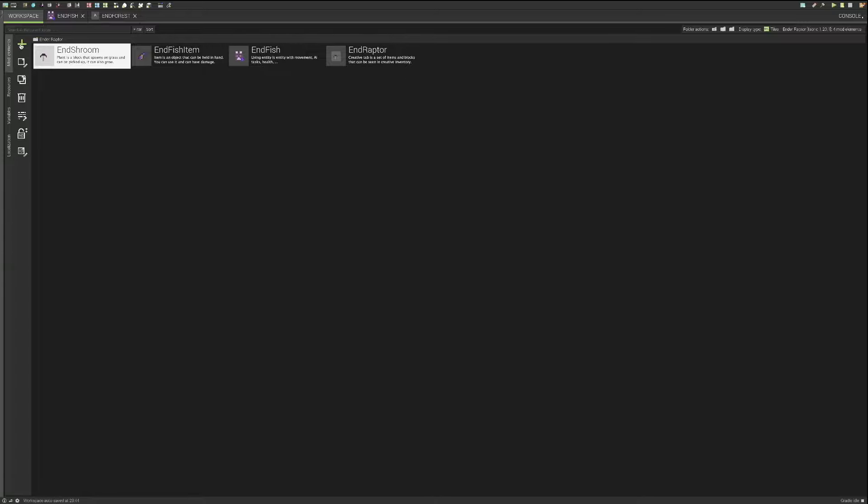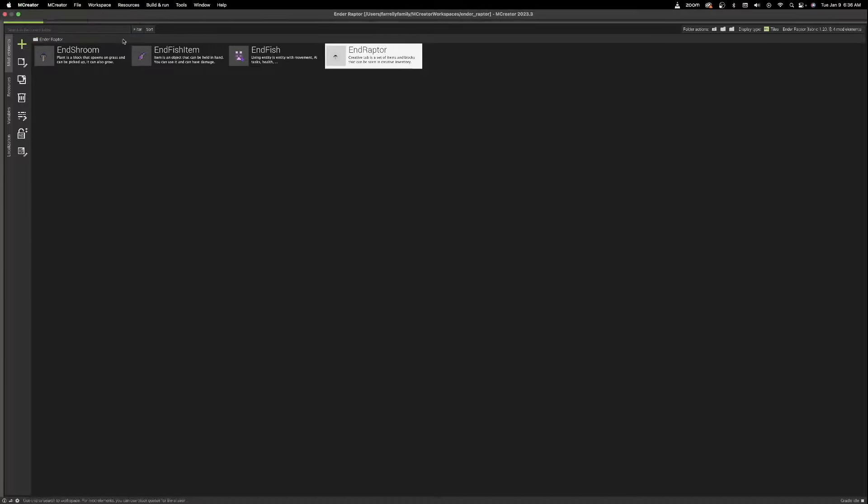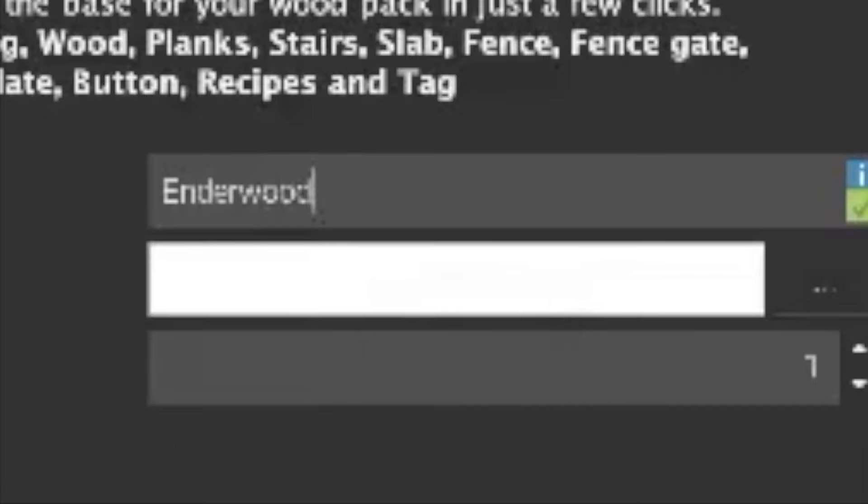I'm going to see if I can create a wood type. Wait, isn't there like a wood pack? Is this it? Ender wood — oh, end word. A wood pack power factor. What does power factor mean? I don't know what that is. It's three. That's good. Let's go with that color.